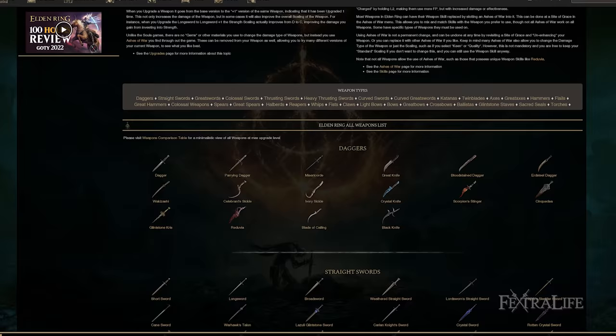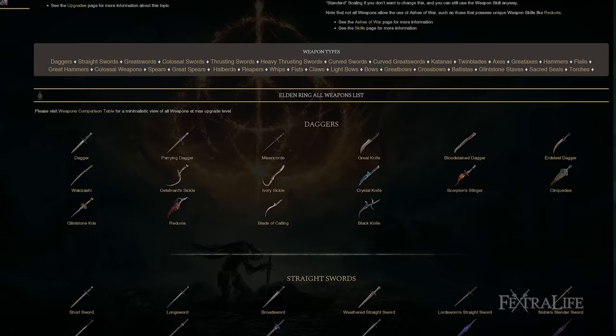Weapons that attack very rapidly align well to applying status effects, and it's really a shame that some Daggers don't have Bleeding or Poison on them by default, because they attack so quickly it would help set up those status effects — which is one of the advantages of Claws.